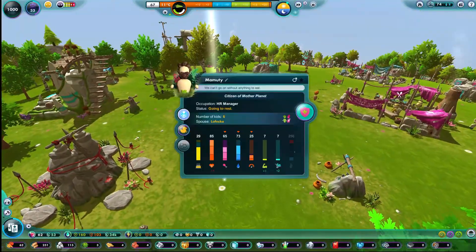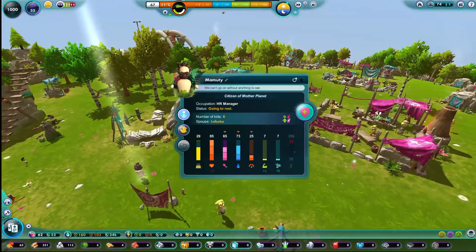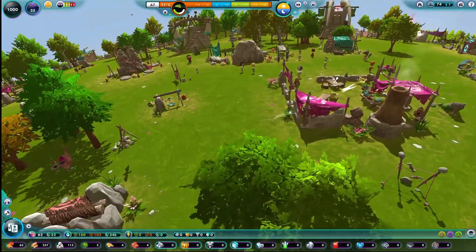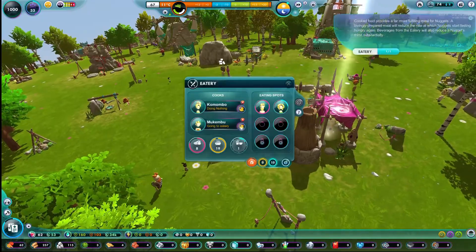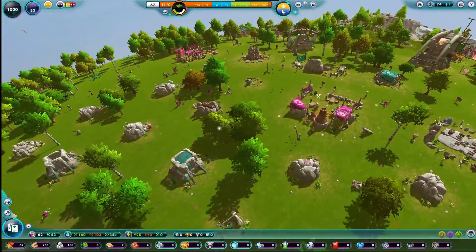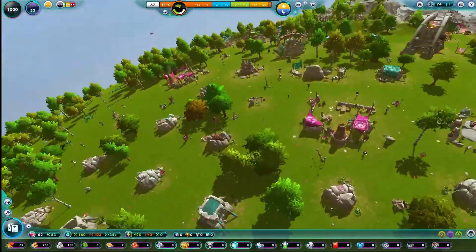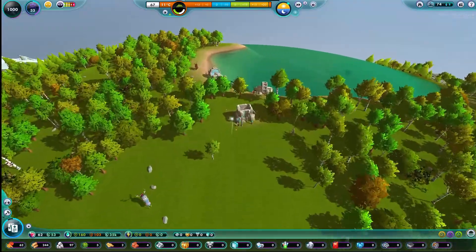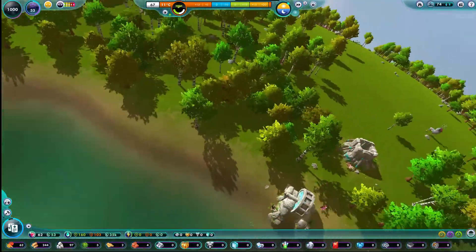A nugget says 'We can't go on without anything to eat.' Food? We have 62 food. Does that mean we need more fisheries? We probably need more fisheries. Let's go ahead and get a fishery in over here and get another fishery in on this side.